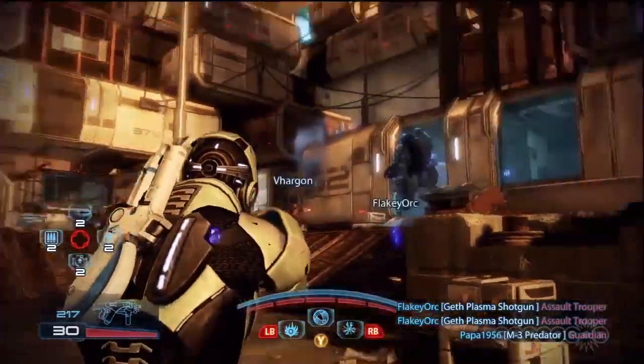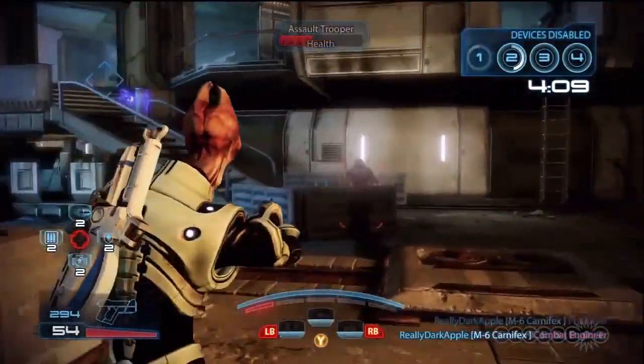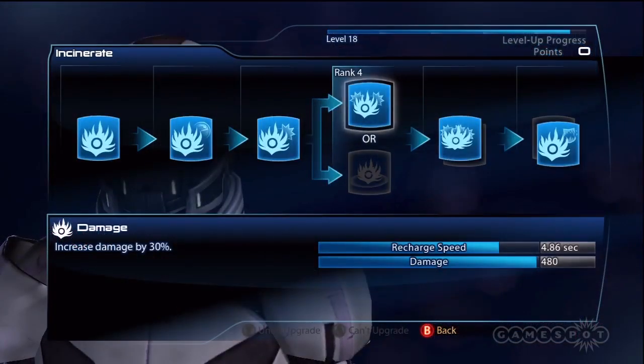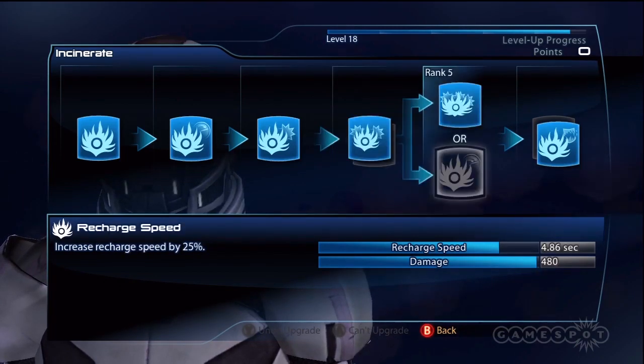Incinerate is great for panicking enemies and obliterating tough armor. It even fires at a slight arc, allowing you to hit enemies around corners. The best advanced upgrades include 30% extra base damage, 40% damage over time, and 50% bonus damage to armored targets.